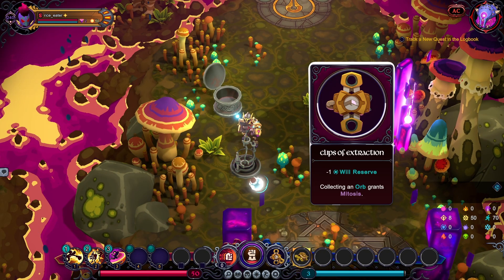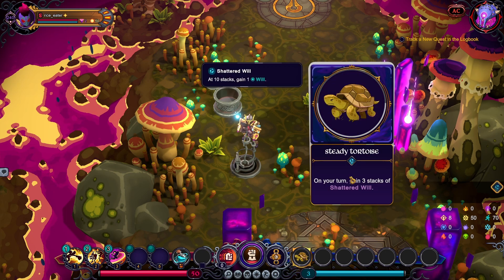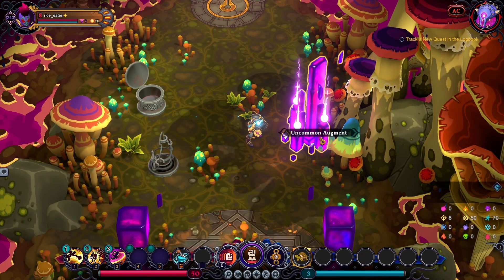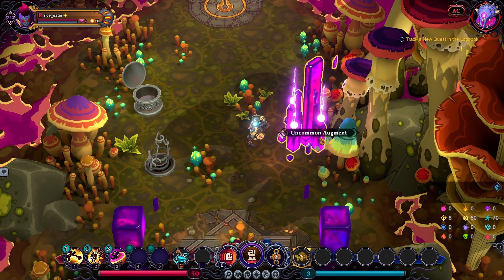That's why I went with Clips of Extraction — this one gives you this trinket: minus one will reserve, but when you collect an orb it generates Mitosis, so every next turn going forward you generate two orbs.